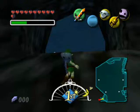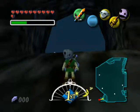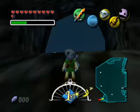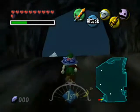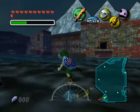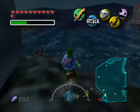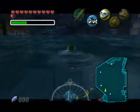Hello and welcome back to more Let's Play Majora's Mask. In the previous episode, we went ahead and gave the old man three of our Zora eggs, and we've returned here to Gerudo Fortress. We are after one more that has not yet been liberated from this place.